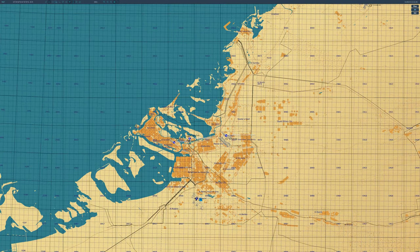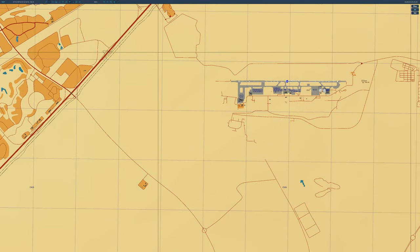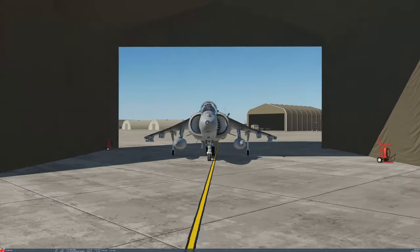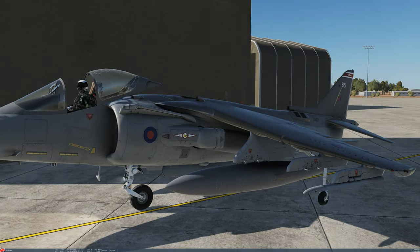At 8:05 in the mission, you'll see the Harrier start up. Zooming in on Minab, counting down — five, four, three, two, one — and the Harrier has now spawned in. This is the Harrier squadron skin, the One Squadron RAF Air UK design. He's now starting up, triggered exactly on 8:05 on the dot.